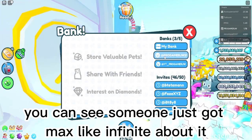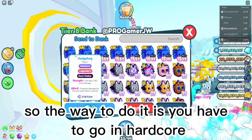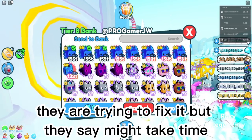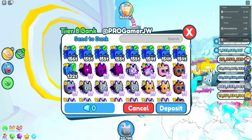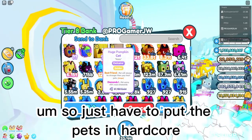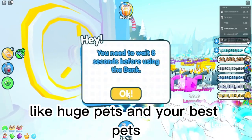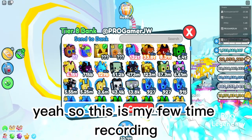You can see someone just got max, like infinite. The way to do it is you have to go into hardcore — it still works. They are trying to fix it but say it might take around a day or so, so you can try today. You can get more on really old servers. Just put your pets into hardcore — remember to put your strongest ones, like huge pets and your best pets.